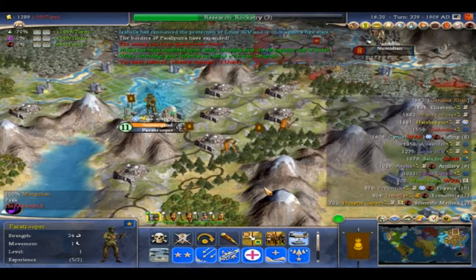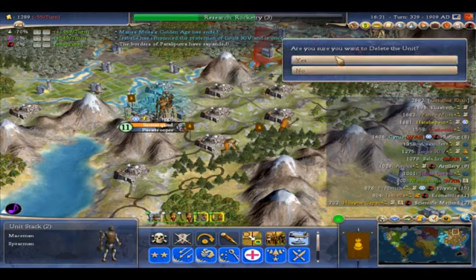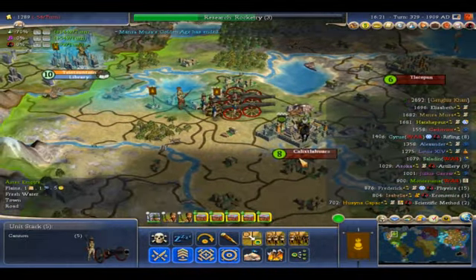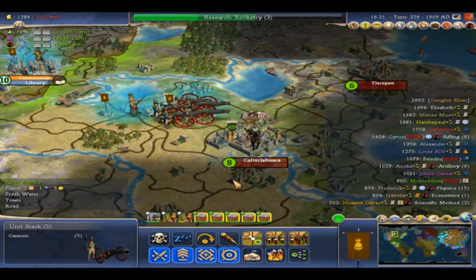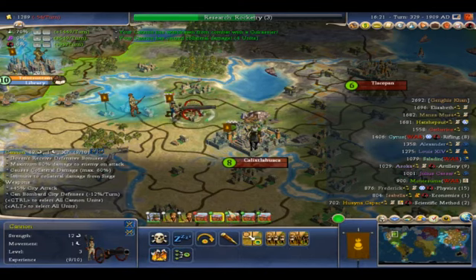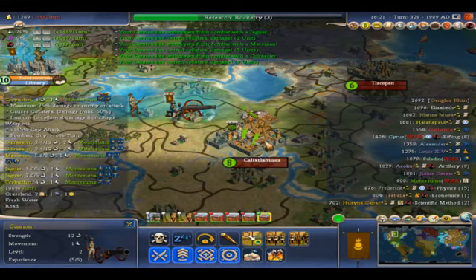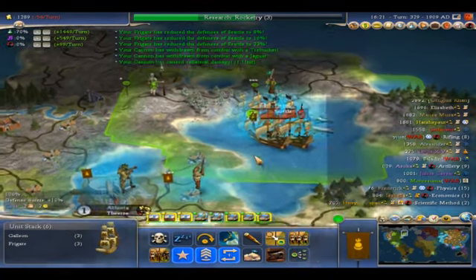Alright, it doesn't look like he wants to attack. Let's get rid of these two guys here finally. They've got Cuirassiers, which is a lot better than I expected them to have at this point. Better bomb them though, to make sure they're not going to be able to cause any problems — because those counter-attacks really were a big owie, as you know.